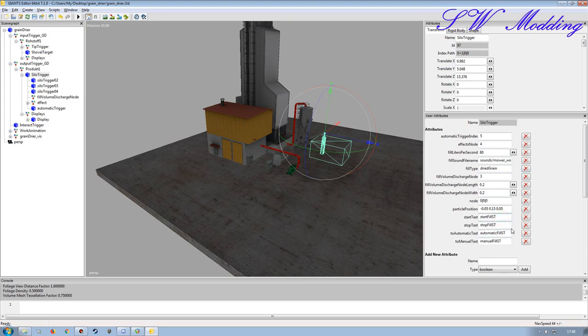I'll also change all of these text references because when setting up the automatic and manual trigger script, you need unique naming. If you have several different mods sharing the same text identifiers like 'start fill ST' and 'stop fill ST', when you link them into the mod description it won't know which fill type to display for which mod. You need to name these specific to the mod you're creating so it doesn't get confused displaying two different lots of information.